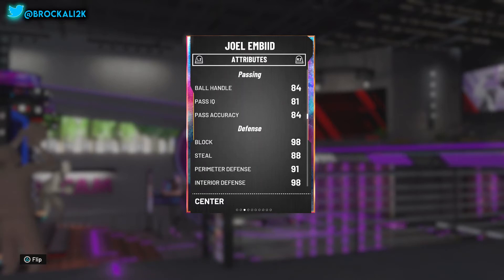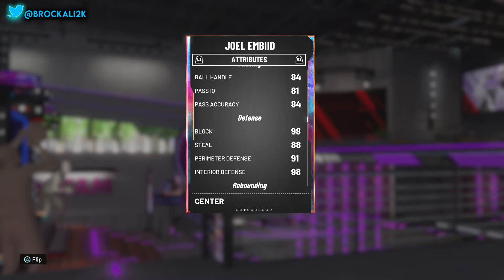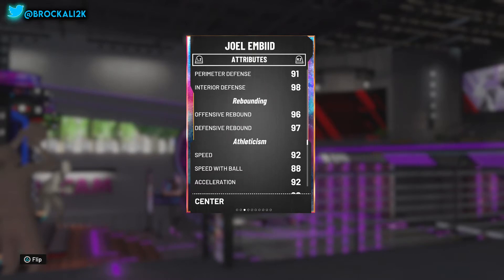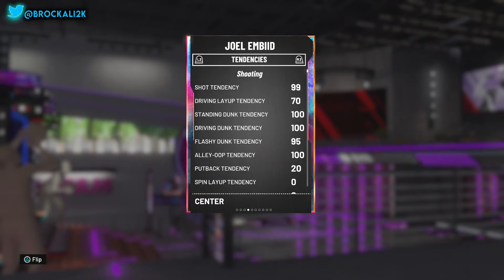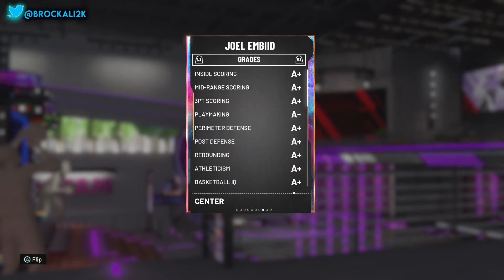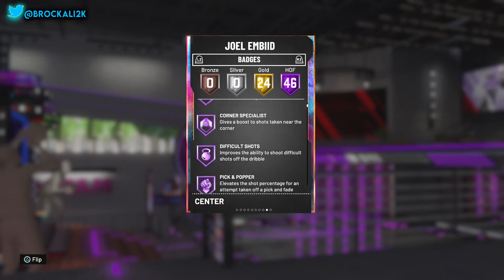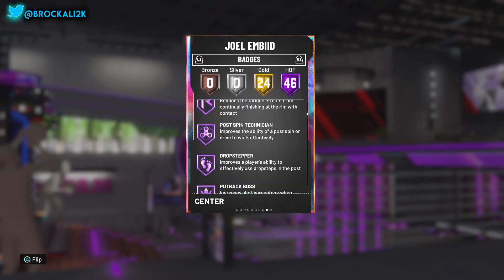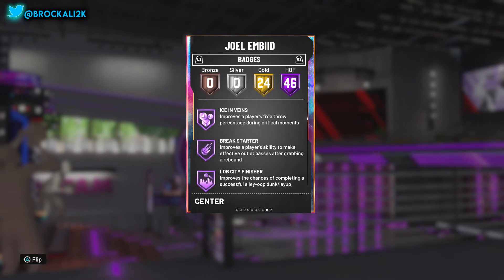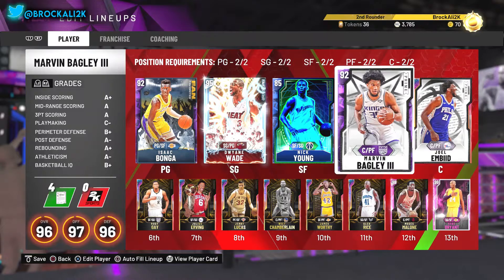Let's take a look at his defense. They gave him 98 blocking — you know Embiid, he'll be swatting things. 98 interior defense. Take a look at this rebound: they gave him 96 offensive and 97 defensive. So all around great looking card. Let's see how many Hall of Fame badges 2K gave him — 46 Hall of Fame badges and 24 gold badges. Not bad at all. I got to check for that range extender. And his quick draw is Hall of Fame. So yeah, definitely going to be popping some threes and working in the post. This card can pretty much do everything.